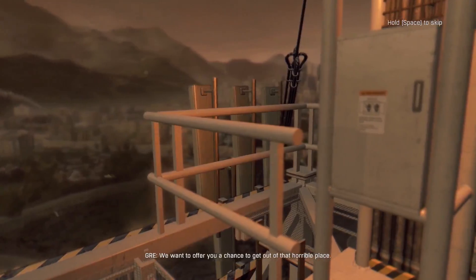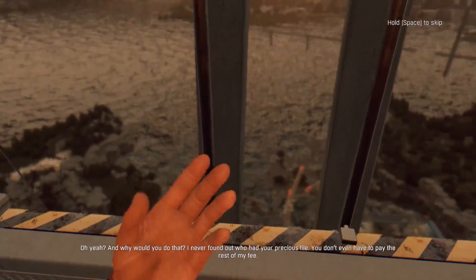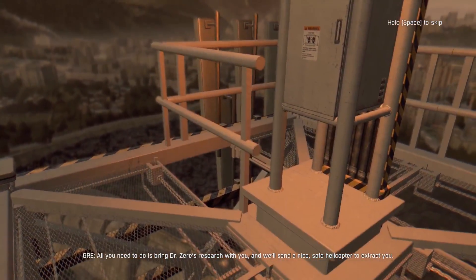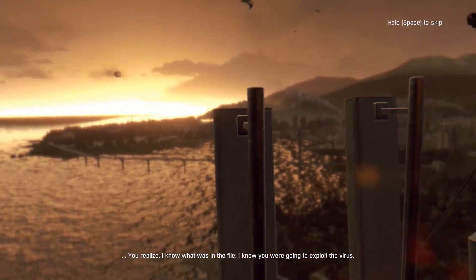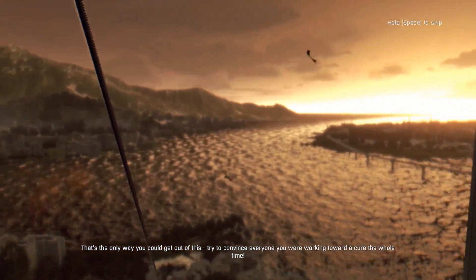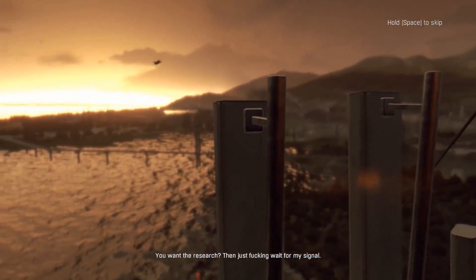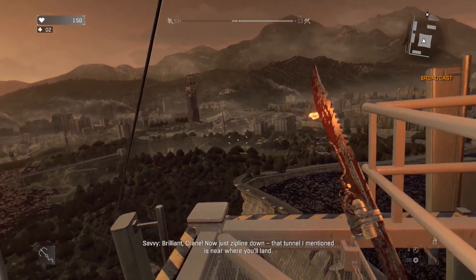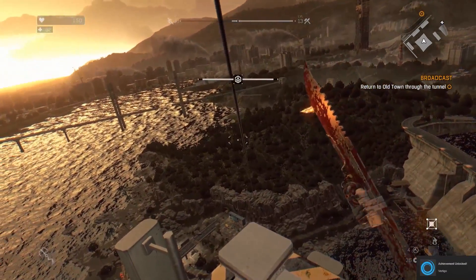'What the hell do you want?' 'We want to offer you a chance to get out of that horrible place.' 'And why would you do that? I never found out who had your precious file.' 'Water under the bridge, Kyle — all you need to do is bring Dr. Zara's research with you and we'll send a helicopter to extract you.' 'I know what was in the file — I knew you were going to exploit the virus. You need the cure now, don't you?' 'Bring us the research and everything will be fine.' 'You want the research? Just wait for my signal.' The amplifier is installed — brilliant, Crane. Now zip line down to that tunnel near where you left.